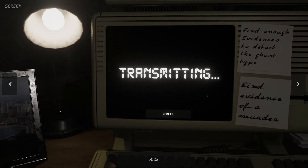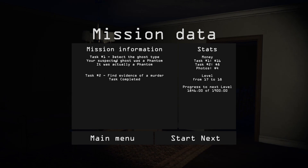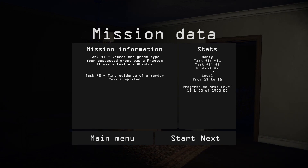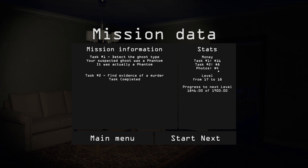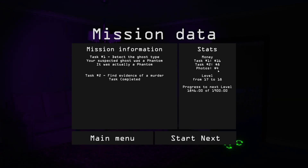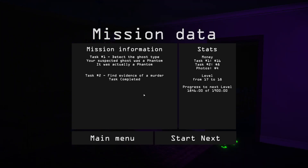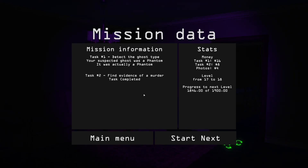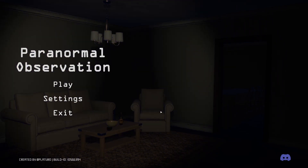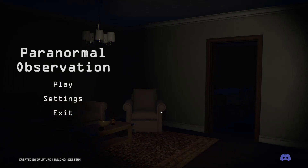That scream is absolutely horrific, not going to lie. It'll give people nightmares. Come on, please be right. Oh yeah baby — there we go, Phantom! And you can get photos of Ghost Orbs. That's the photo of the Ghost Orbs — that's the only photo we took, apart from the head. At least I know that now. It was Phantom. We got the evidence of a murder, completed task 1, task 2, and got a photo. We leveled from 17 to 18. And we've also checked out the new Exorcism mechanic.